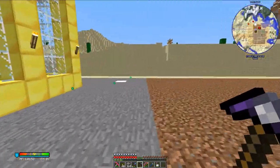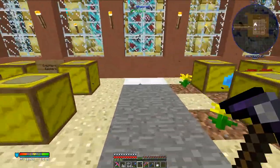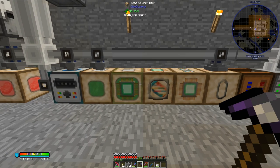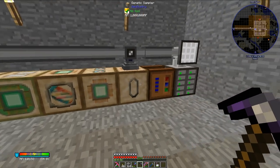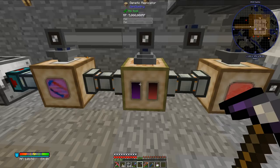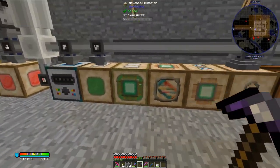The next step is to set up a genetics system - basically the same as we have in this building right here. I'm going to show you exactly what I have set up: genetic sampler, transposer, imprinter, Advanced Mutatron, and mutagen processor, as well as some other stuff which I'm not sure I'm going to be using. I don't think I'm going to set up that part of the system yet - I may in the future, but for right now I'm just going to stick with these five machines.